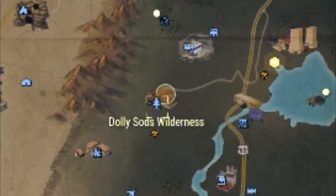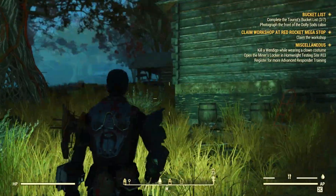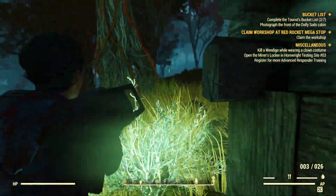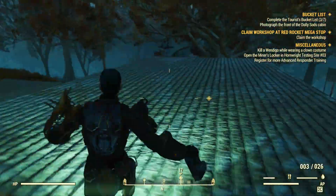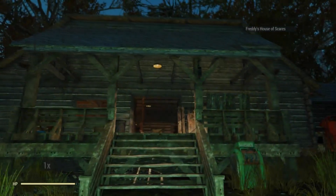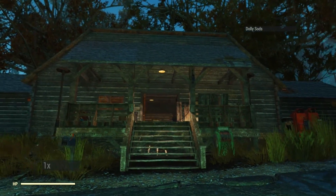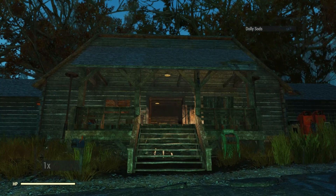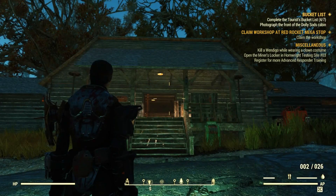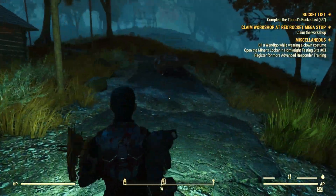Dolly Sod's Wilderness is also in Anne's bucket list. Once more, you need to photograph the very entrance of the main house. I went through the roof at first because I thought it was the other house, but then I realized it was this one. It's very simple — just the front door. And that's it, another landmark done.